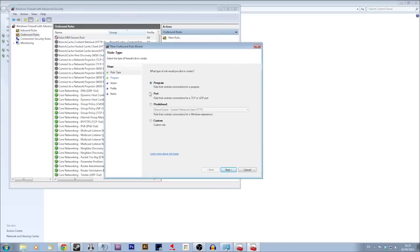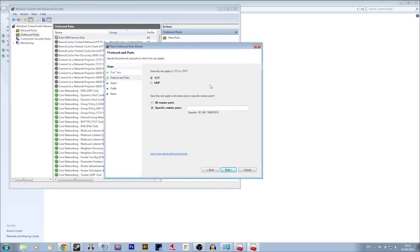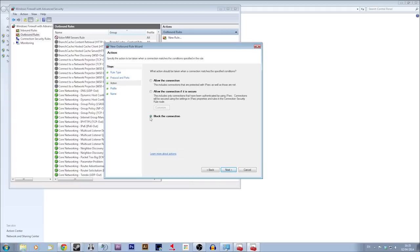Then what you're going to do is select Port and go Next. You're going to want to select UDP instead of TCP and then just paste the following ports into the Specific Remote Ports box. I'm going to put the ports in the description so you can just copy and paste to make it easy and simple. Then go Next and Block the Connection.